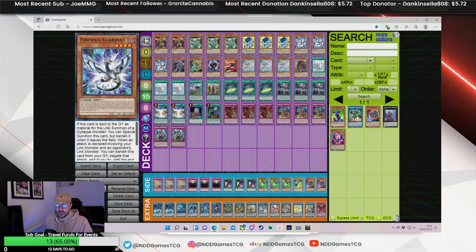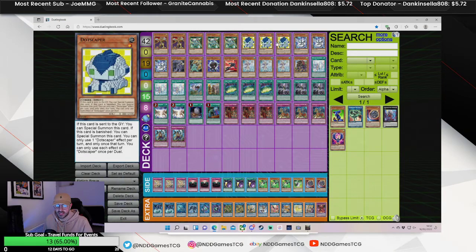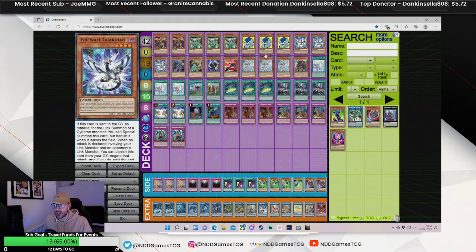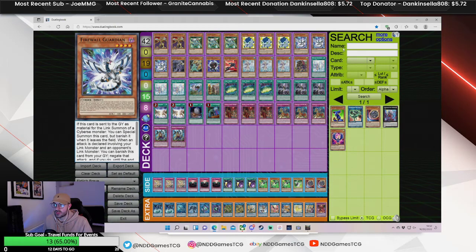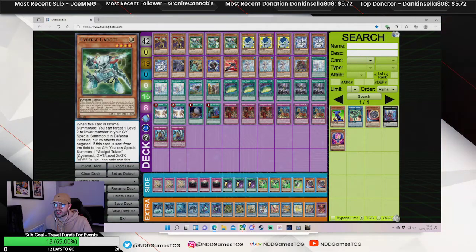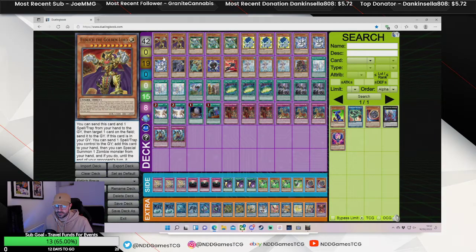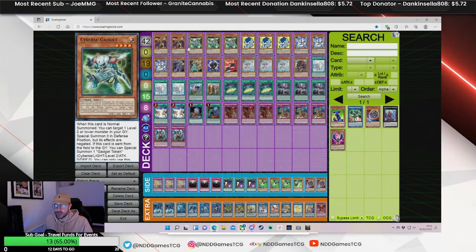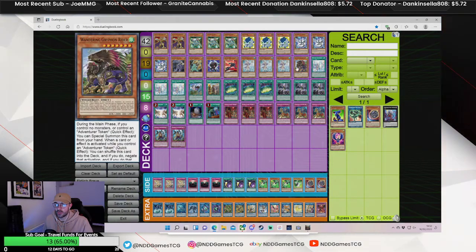And Firewall Guardian. If you're not familiar with this card — if it's sent to the graveyard as link material, you basically special summon it back, but it's banished when it leaves the field. Same as Dotskipper — I believe Dotskipper is banished as well. It has another effect which isn't really relevant. But these cards are basically one-card Vertis, so you want to play as many extenders as possible to get into Verti or Dagda on turn one.